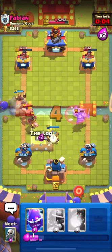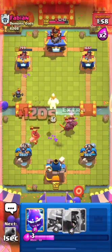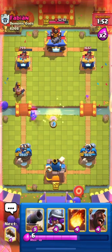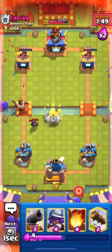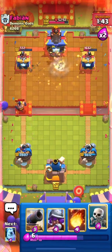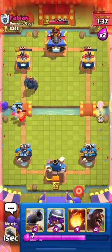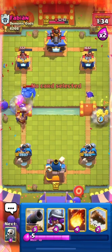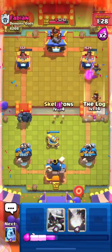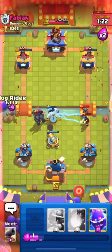I'll use my Ice Golem on top of his Executioner and Pekka to distract them. I'll place my Cannon for his Hog and use Ice Golem to distract his Mini Pekka — though I misplaced it, so I also need Electro Spirit. Going in with my Hog. He used Tornado on my Hog and sent his Pekka left to defend, but I'll push on the opposite lane. I'll place Cannon for his Pekka and distract it with Skeletons.